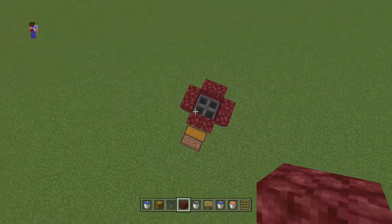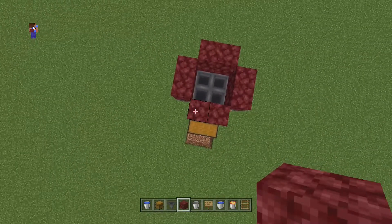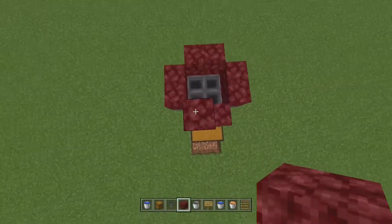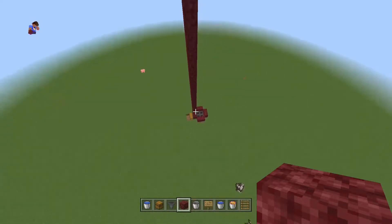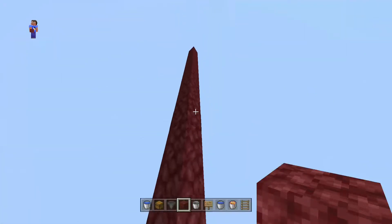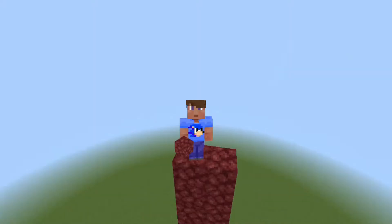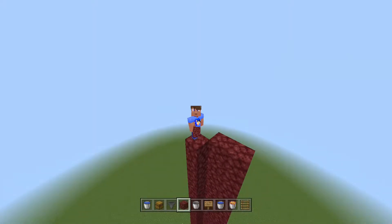You can go as many blocks as you want up, but going too high will kill them. I recommend going up around 30 blocks just to be safe. That is around 30 blocks for the first tower and now we're going to build this on every other tower.